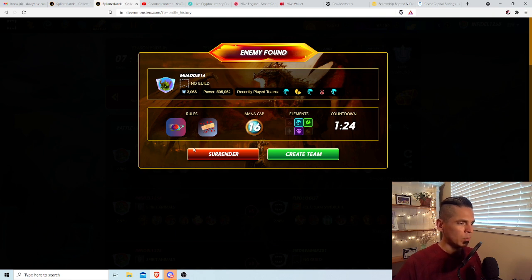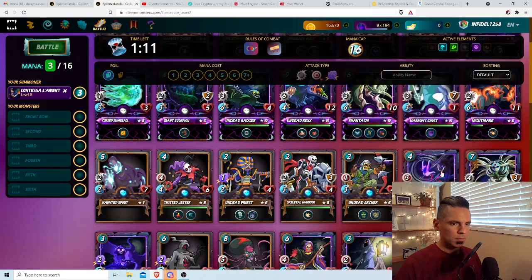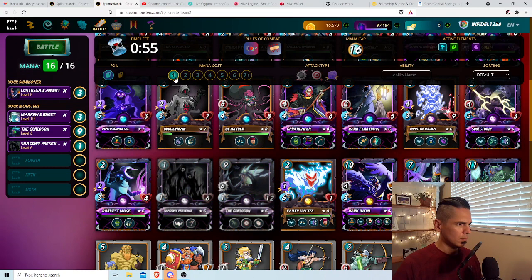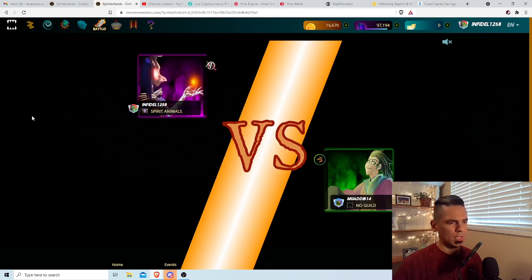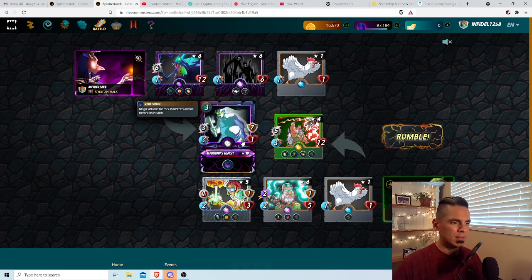Let's get into this one — it's slow and no heals. That's a Nightmare card, it's not even full level but look at the hit points, the blast, the speed. It's a good card. The Gorlodon with the Marrow's Ghost — I keep talking about Marrow's Ghost, I love that card for the three mana cost and the Void Armor. It's not a strong card, it's only got three attack, but three attack with essentially eight hit points.